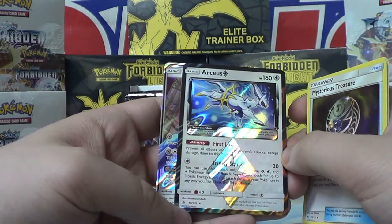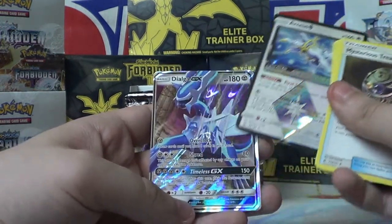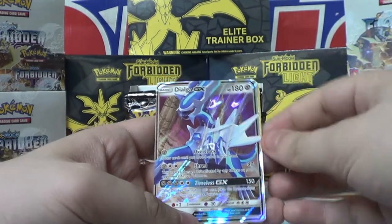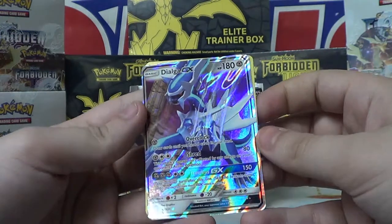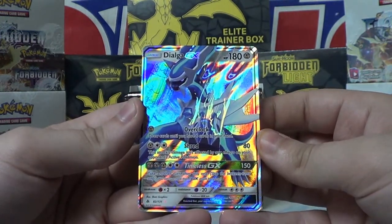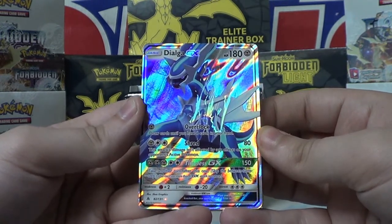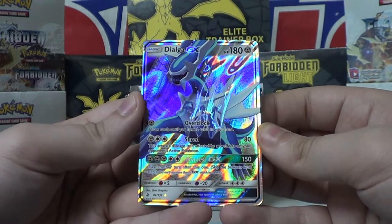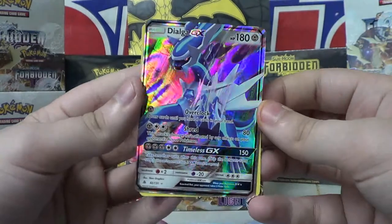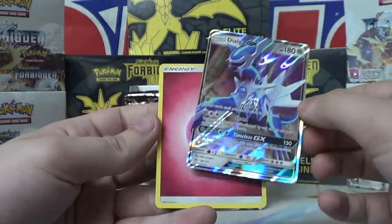No way — same pack?! Dialga GX! That's dope. I need a Palkia GX actually, but Dialga GX? Wow. Overclock: draw cards until you have six cards in your hand. Shred is 80 — this attack's damage is unaffected by the effects of your opponent's active Pokemon. And then Timeless GX is 150 — take another turn after this one. I already knew what that did, but... wow. Both in the same pack. Insane!